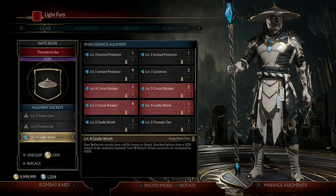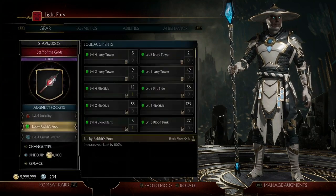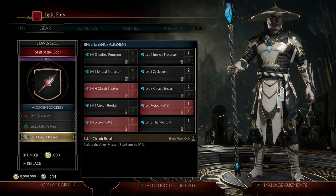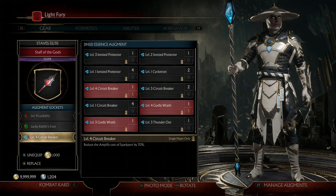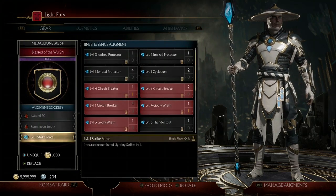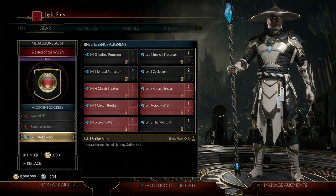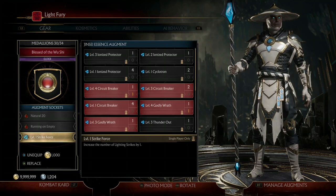For the Genji augments, I used level 4 Godly Wrath, which makes all of our electric attacks have a 60% chance to shock — and with Natural 20, it's basically a 100% chance to shock. Next is level 4 Circuit Breaker, which reduces the amplified cost of Spark 4 by 70% — I don't really know why I have this equipped, so feel free to swap it out. Last is level 1 Strike Force, which increases the number of lightning bolts inside your Lightning Strikes by 1. If you have a level 4, equip that instead, as it increases by 4 and gives you more chances of triggering the Luckality brutality.